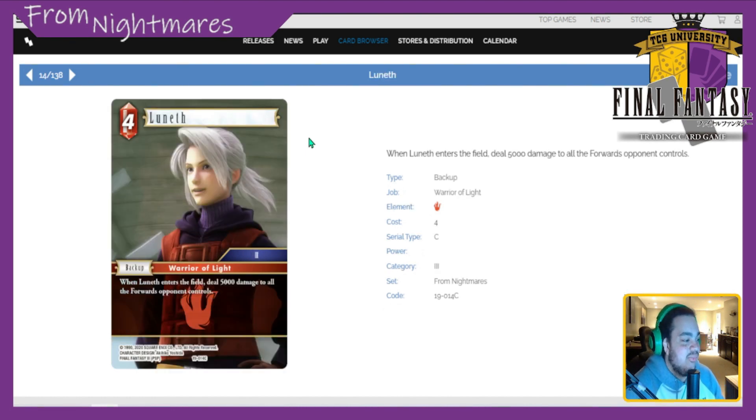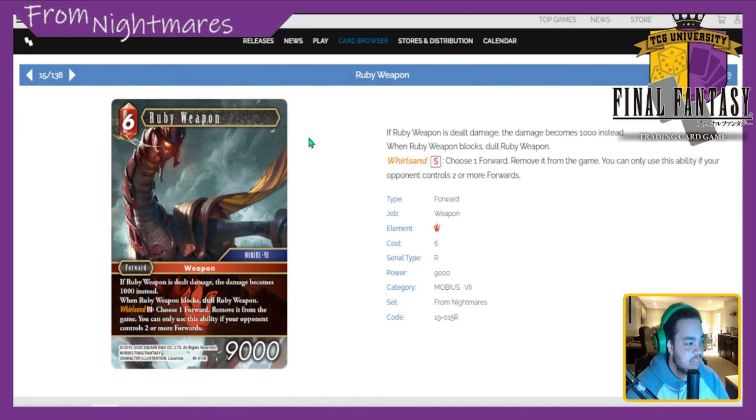Next is Lunath — 4 CP backup. When Lunath enters the field, deal 5k damage to all forwards the opponent controls. I'd rather play the forward Warrior of Light Lunath. The new Reffia in water is way cooler. The forward Lunath gives things haste and can potentially shoot something for five, six, seven depending on how many Warriors of Light you have in play — the forward is just better. This one I don't really see seeing a lot of play, even in casuals. I put this at a one. You just choose the other Lunath over this one.